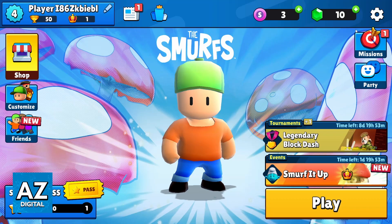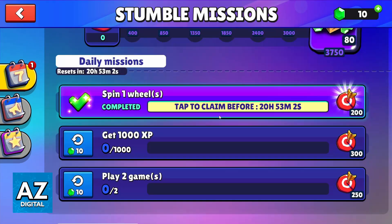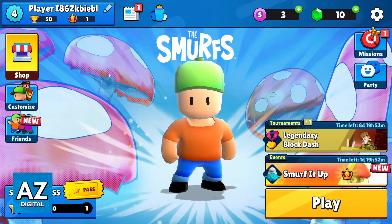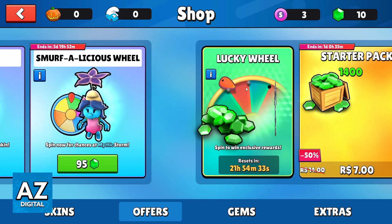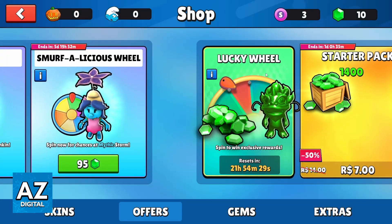You can also go to missions on this side and see all the rewards you can get. That's how it works — you can also get rewards by doing the lucky wheel right here, and you can do it for free every day.